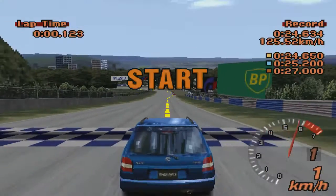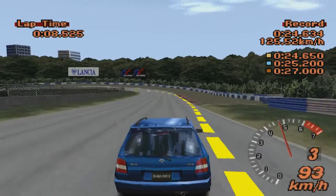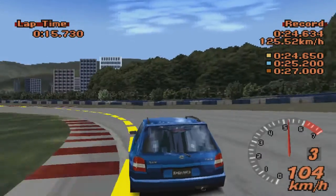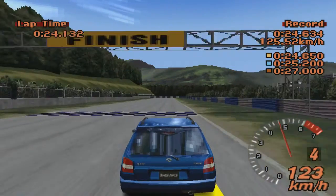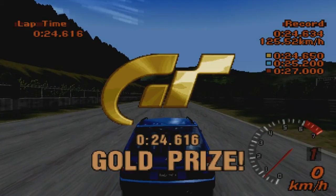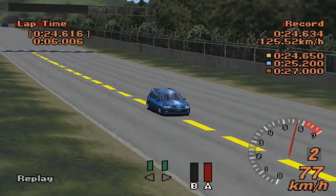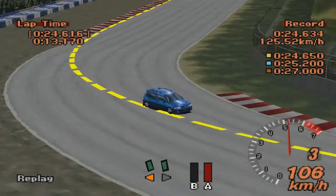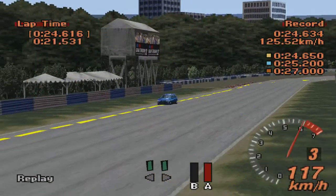Только в шестом задании нам наконец-таки предлагают пройти поворот на трассе. Но сложного здесь вообще ничего нет, здесь даже нет сброса газа. Самое главное — соблюсти правильную классическую траекторию: внешняя, внутренняя, внешняя. То есть на входе в поворот попытаться как можно шире войти, сам поворот проходить как можно ближе к внутренней бровке, даже залезть на внутренний поребрик, и на выходе максимально распустить машину, дабы она смогла разгоняться как можно раньше. На это задание я потратил 7 попыток.